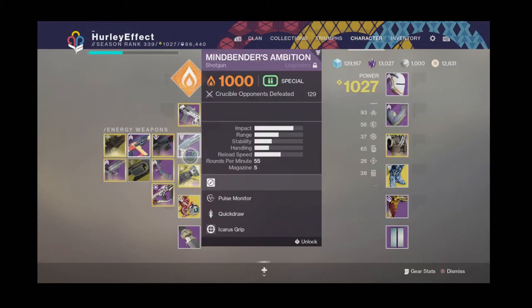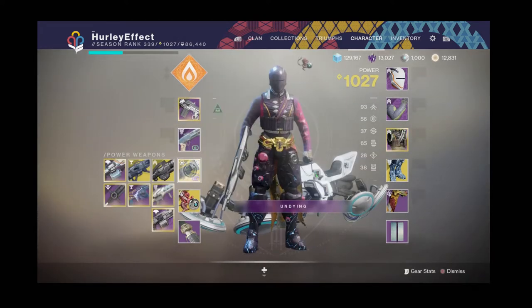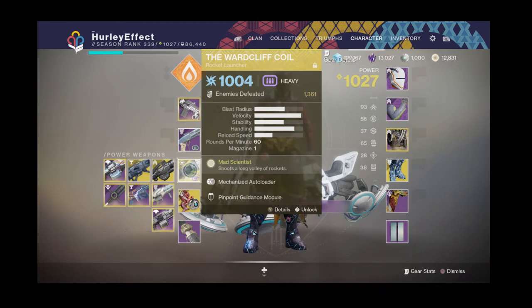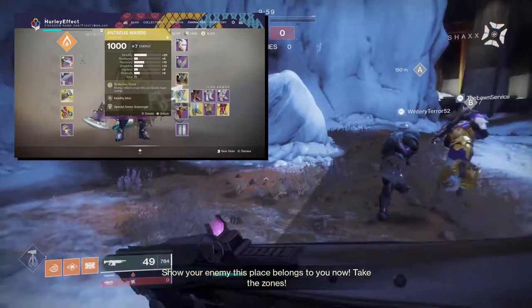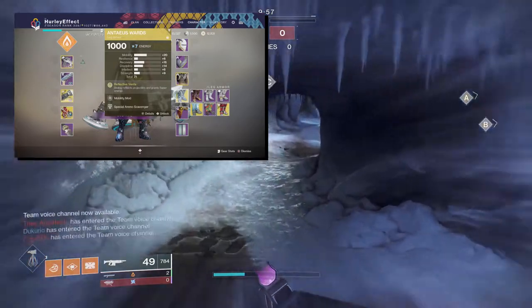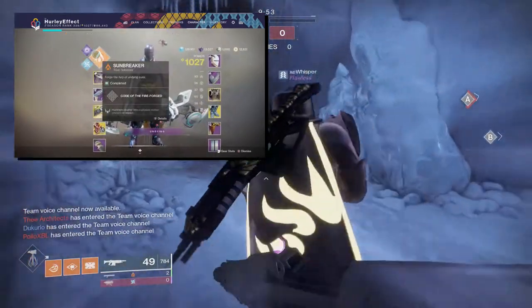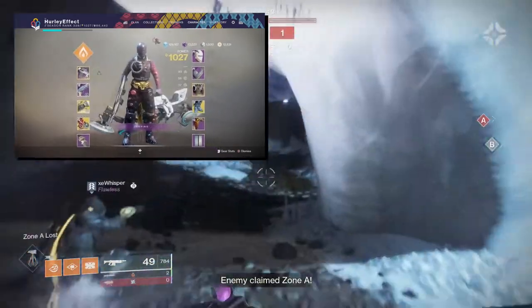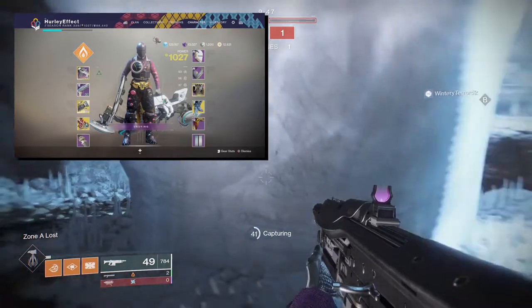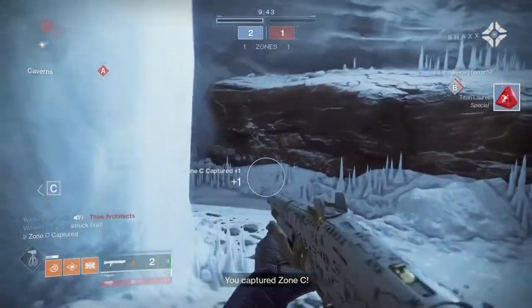Energy spot is going to be the Mindbender's — you know it, everybody knows it, most people are probably using it. Heavy is the Wardcliff Coil exotic. Exotic is the Anteus Wards which, if you're a Titan, everybody seems to be using — very solid, kind of busted but we're using it anyway. Super is top tree Hammer so we can take advantage of the shoulder charge. That is the loadout — thank you very much for watching and I'll take you back into the video.